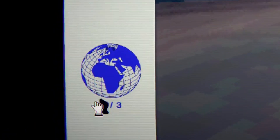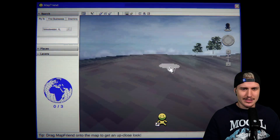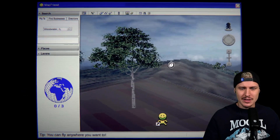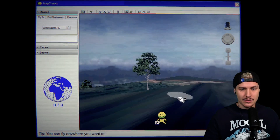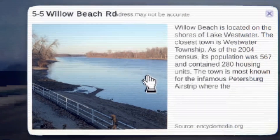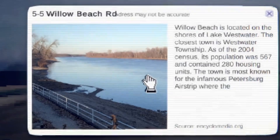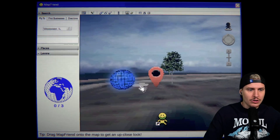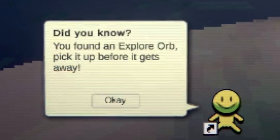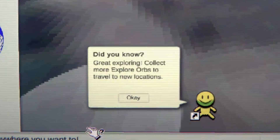It seems like here I'm supposed to find those orbs - zero out of three. Looking around at the map, it's actually pretty cool and stunning that it's working this well. I think it's also made by the same creator that made 'There Are No Players Online.' Can we go down the hill? There's something there. 'Widow Beach is located on the shores of Lake West Water.' Oh shit - 'you found an orb, pick it up before it gets away!' Where is it? I got it! Let's go!